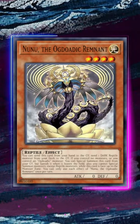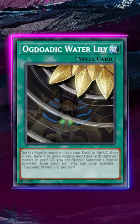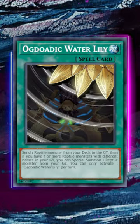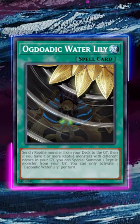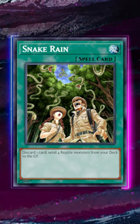They do, of course, have a bunch of level 8s, so for the most part you can overlay them to XYZs. And Ogdo Attic Water Lily allows you to foolish a reptile monster from your deck to the graveyard directly, which complements the ancient card that we had in Tactical Evolution called Snake Reign.